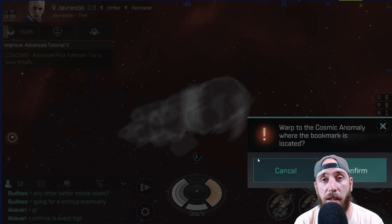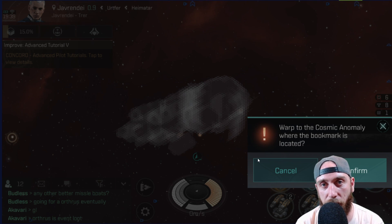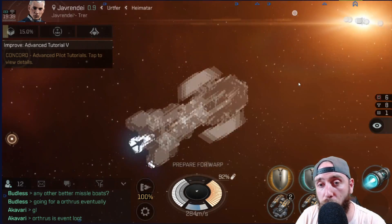When you get to the system via autopilot, you'll get another pop up that says warp to the cosmic anomaly because this is all on auto — they're trying to help you avoid getting blown up, which is a nice addition for newer players. Click that confirm button and it will warp you to the encounter.